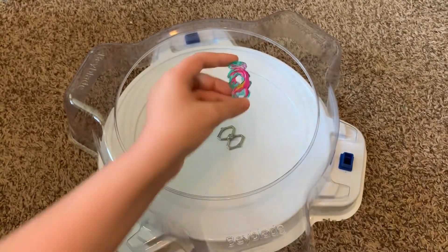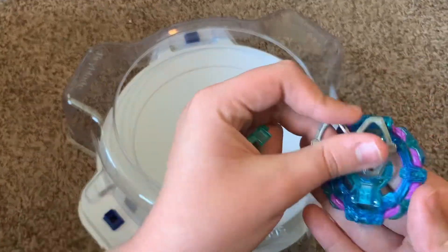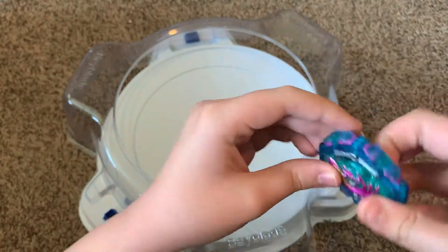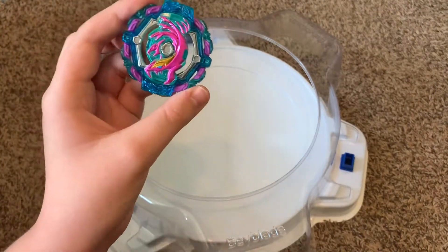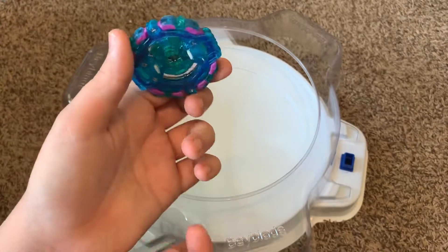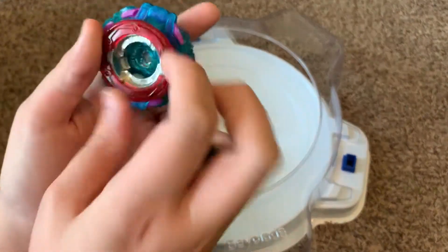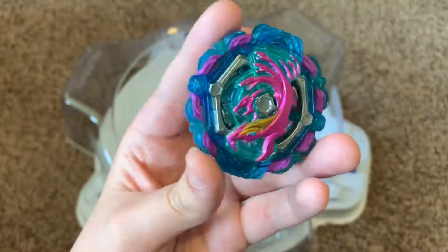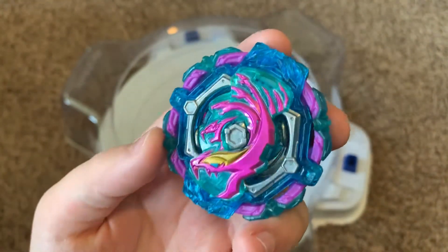Hydra does have potential. Putting this together, according to some kind of combo guide thing, its recommended combo is Zero Proof Atomic. So that's what we're going to use here: Poison Hydra Zero Proof Atomic Sand. It's pretty good.